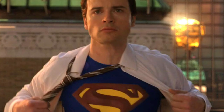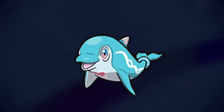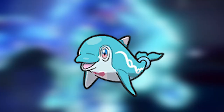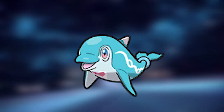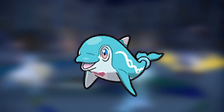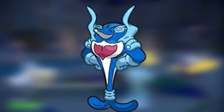Coming into the top 3, we have the one and only Clark Kent turned into Superman-looking dolphin — Palafin. This Pokemon has been used so much in Regulation C, mostly with a Balance strategy pairing it with Amoonguss and Arcanine. This Pokemon has the ability Zero to Hero, which means when Palafin switches out for the first time, it will transform into its Hero form — it turns into a literal superhero, basically Superman.